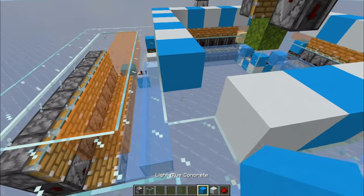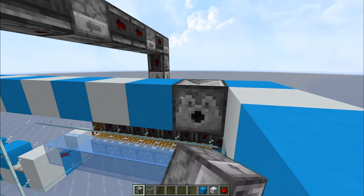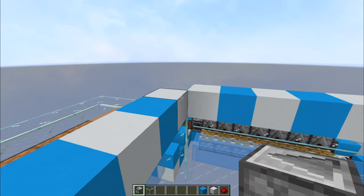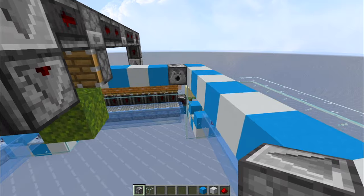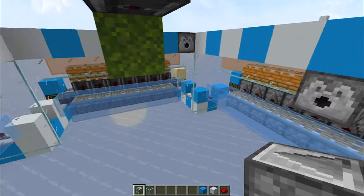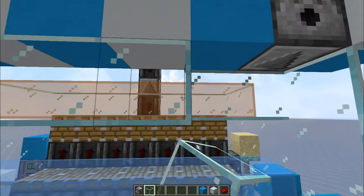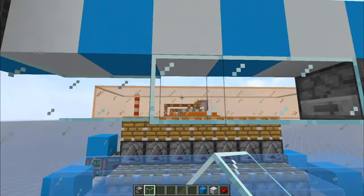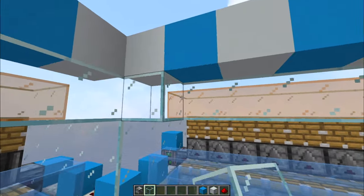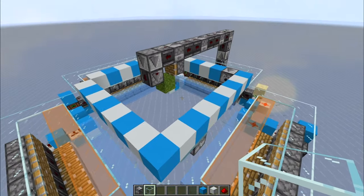Leave a corner missing to place the water dispensers. Place one dispenser on the opposite corner of where the block is missing — this will be the bubble elevator. Place one here but not in the corner, and one below leaving one block gap, this one mostly in the corner. Encase everything in glass to contain all the water so it doesn't spill everywhere. This part is complete.